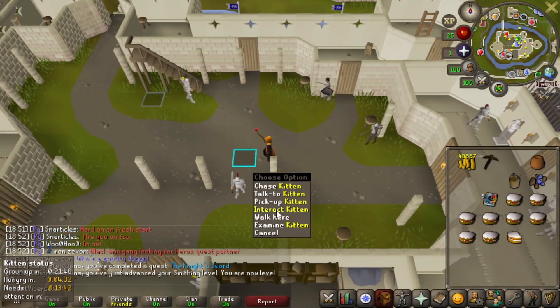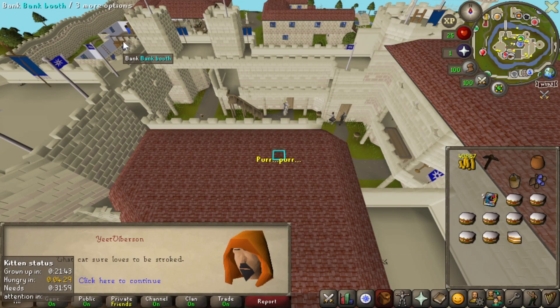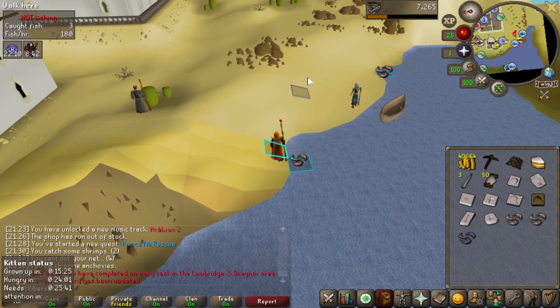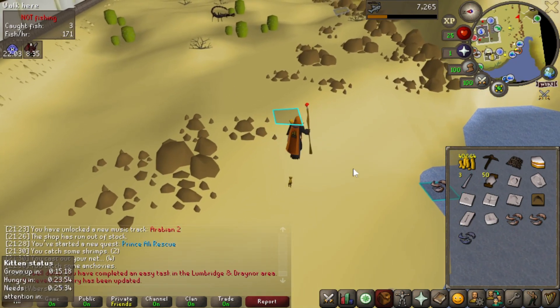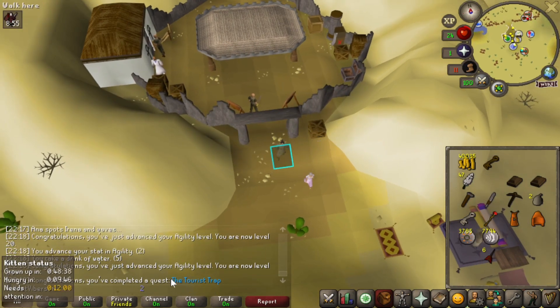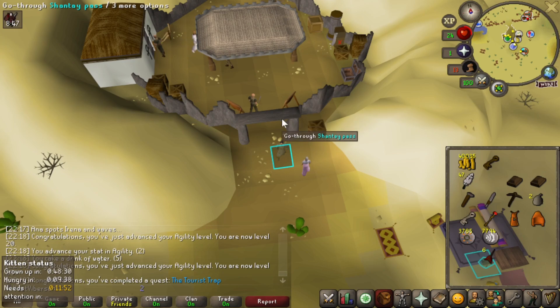My kitten is hungry so we're going to feed it, then head to Agility Pyramid. Knocking out a little diary task while here — grabbing some anchovies from south of Agility Pyramid bank, and we're off to do the Taurus Trap. There is the Taurus Trap done. I used the two XP lamps on agility — that's from level 1 to level 26 agility, which will be really nice.